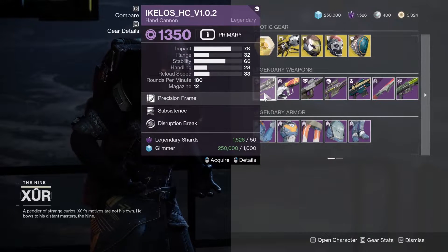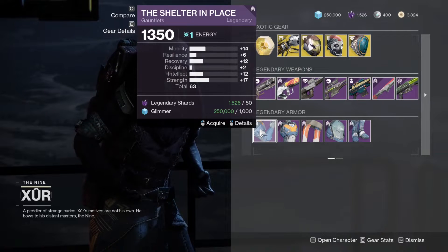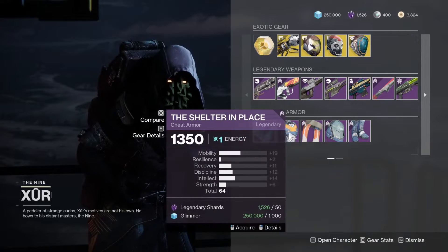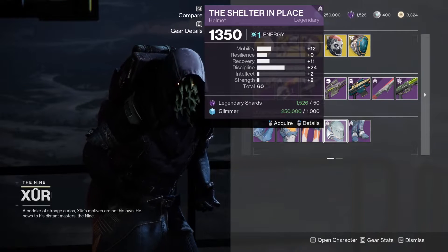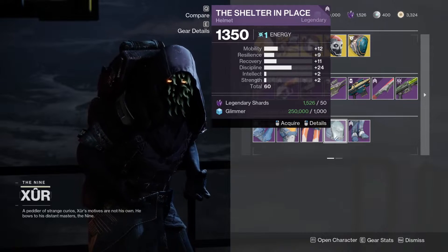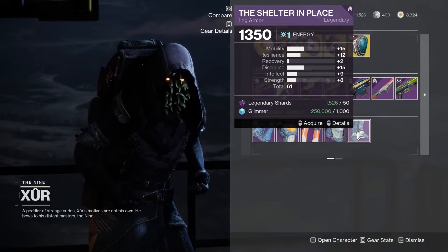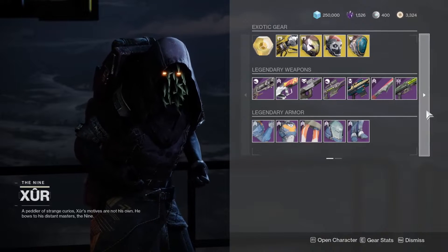Moving on to the armor - high mobility on a Titan, no. High mobility again, no helmet. High discipline but again high mobility, and on the boots high mobility again. Not very good armor this week.